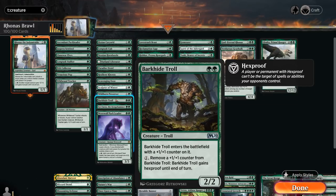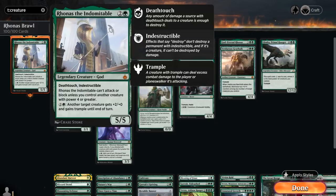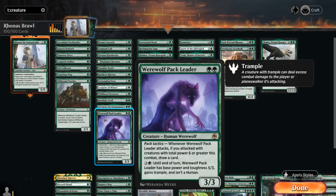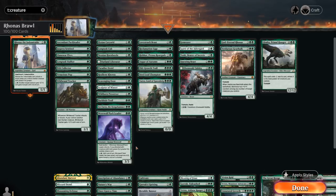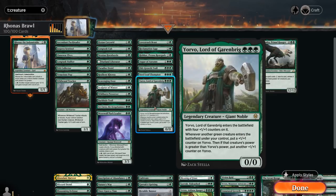Barkhide Troll is essentially a 3/3 for 2 mana that can also gain Hexproof by removing one of those counters. Surrak is a 2/2 that gives another creature +X/+X until end of turn where X is Surrak's power, synergizing nicely with Rhonas's ability — we can pump up Surrak and then give another creature +4 power. Werewolf Pack Leader is another great 2-drop that can provide card advantage. Moving to 3 mana, we don't want too many 3-drops since we can often just cast Rhonas on turn 3, but we have Yorvo, a 4/4 that can pick up more +1/+1 counters.